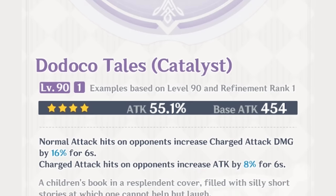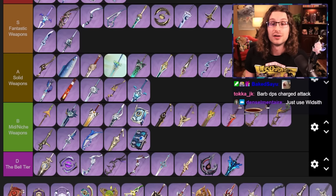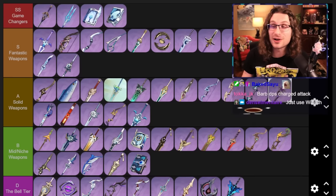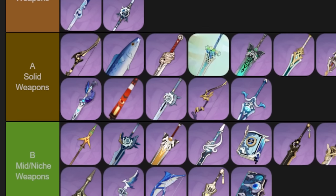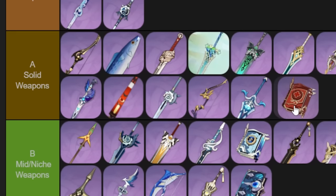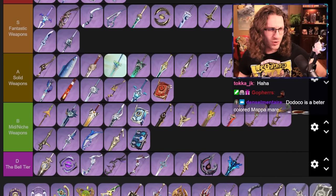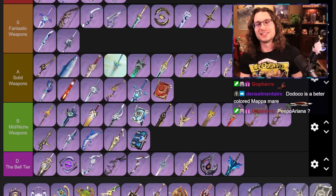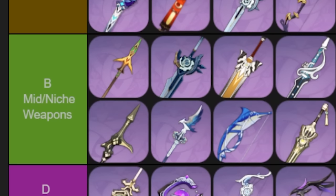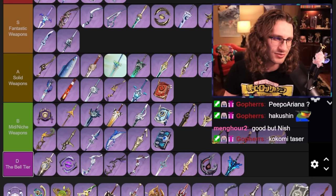Dodoco Tales — another event weapon made for Klee. It's good at giving attack and charge attack damage. It's good on Klee, but as we just mentioned, Widsith is legitimately better for Klee. This is pretty okay on Wanderer. I'm going to put it at solid weapons — it's not bad, it's just outclassed. Hakushin Ring — cool-ish weapon with the Electro reaction thing. There's just not a character that uses it super well — it's really niche. I think it's cool and has potential in the future, but right now just make something else.